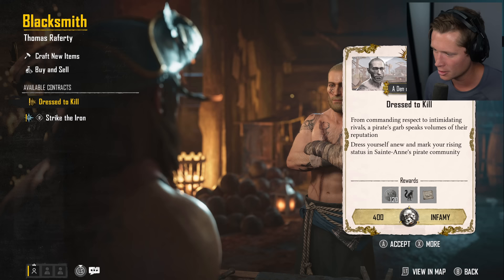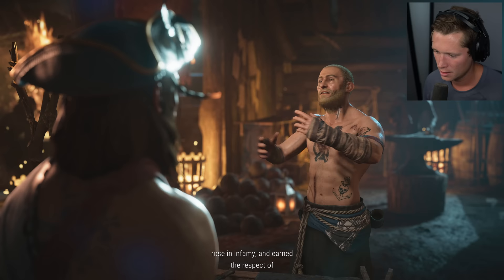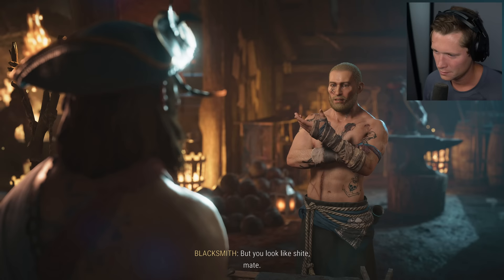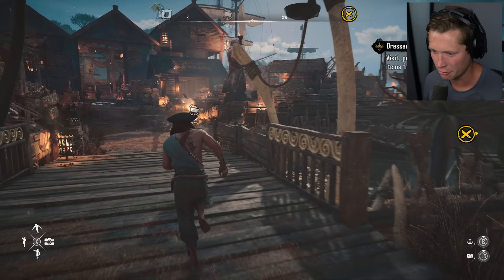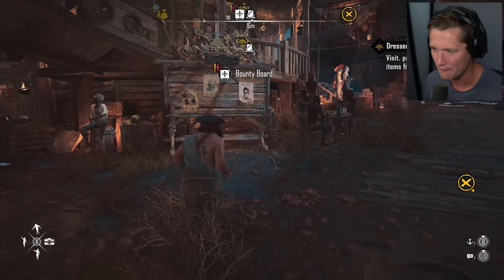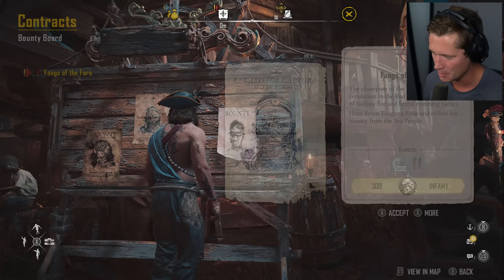Look at this — couple of contracts available. 'Dress yourself anew and mark your rising status in St. Anne's pirate community.' The company rose in infamy and earned the respect of your fellow pirates. 'But you look like shite men.' We did the outfit change off-screen — that's how we have a different outfit from where we were at yesterday. We also unlocked the bounty board now. You can take on bounties and go take people down — you get infamy and money for that. Beautiful.